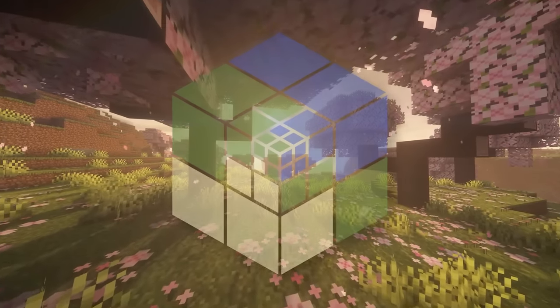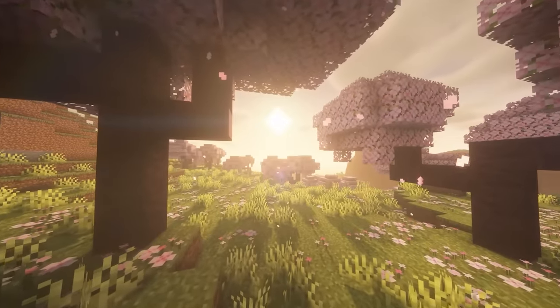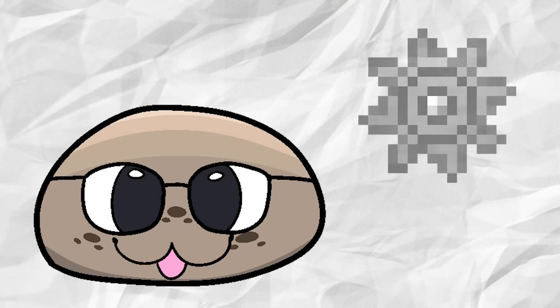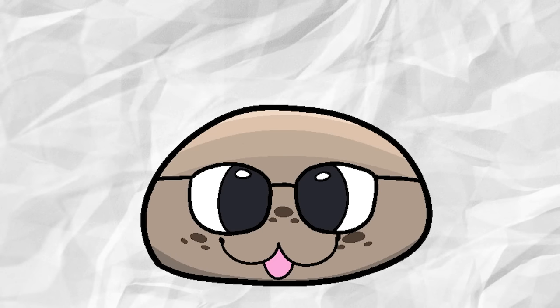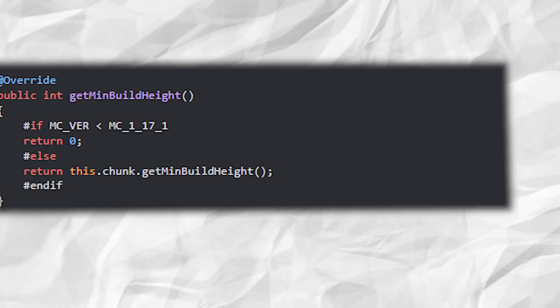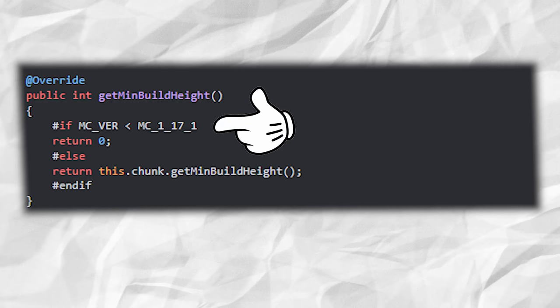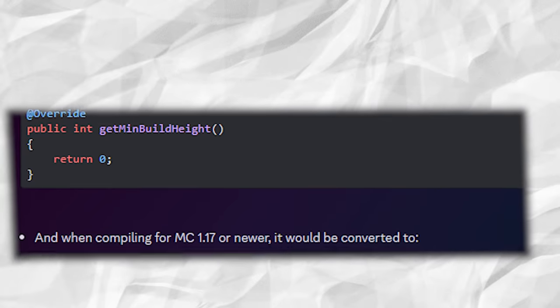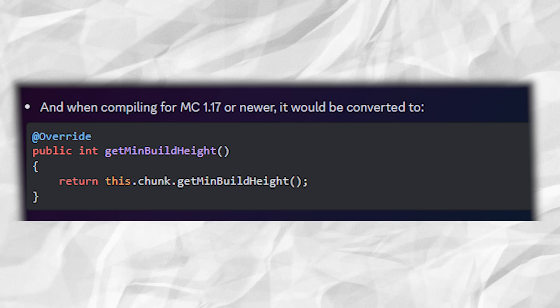Distant Horizons also uses a preprocessor. Basically, when compiling the mod from code to the actual jar, the preprocessor decides what statements to use and compiles using that logic. For example, for minimum chunk build height, it checks whether the Minecraft version is below or above 1.17 — since with 1.17 the build height became dynamic. If below 1.17, it returns a static value of 0; if 1.17 and up, it uses logic to get a dynamic value instead. This saves a lot of development time.